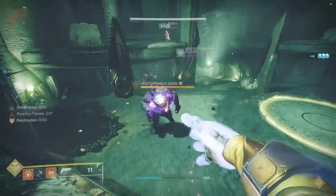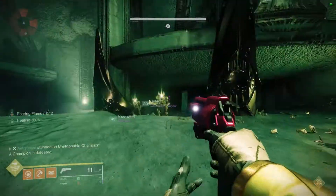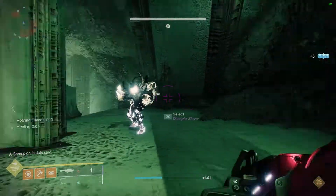Unstoppables are in this encounter. If a brand holder dies, the brand will appear at its original place. You'll need a total of 200 Deathslinger's power to finish the encounter.